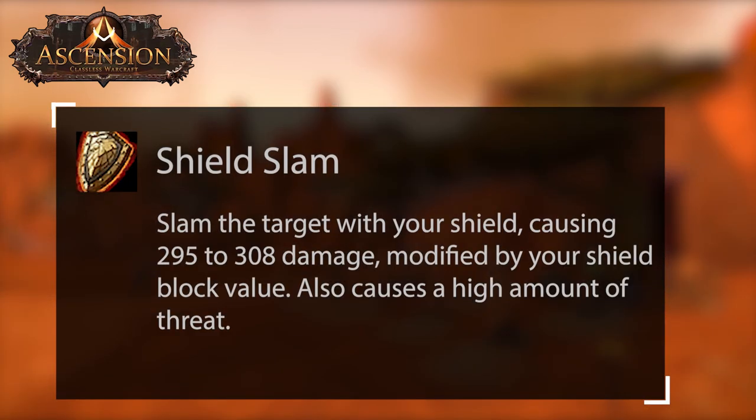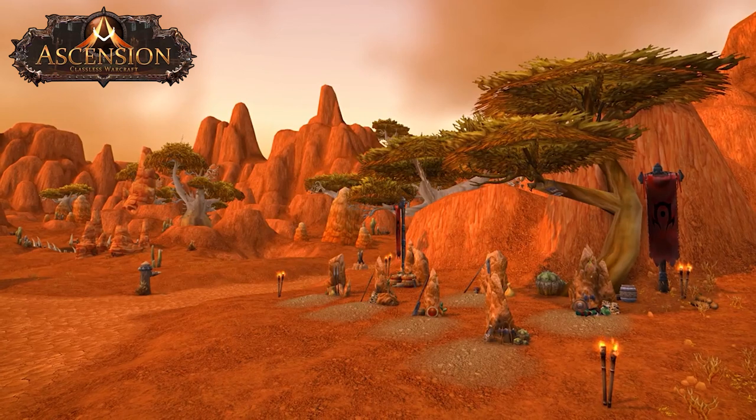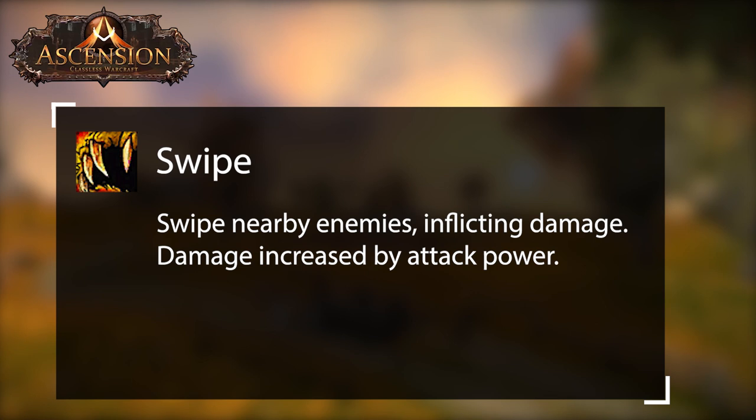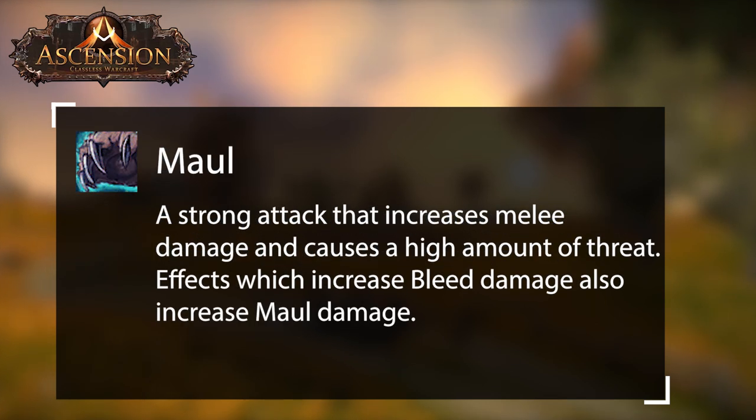When it comes to shield tanks, you can use Shield Slam as another option for threat. For bears, you'll have two main spells. The first, which will help with AoE, is Swipe — this will be your bread and butter for AoE pulls in Mythic+ or being an off-tank in raids. Maul is the second ability used by bears and will be your strong single target threat generator.